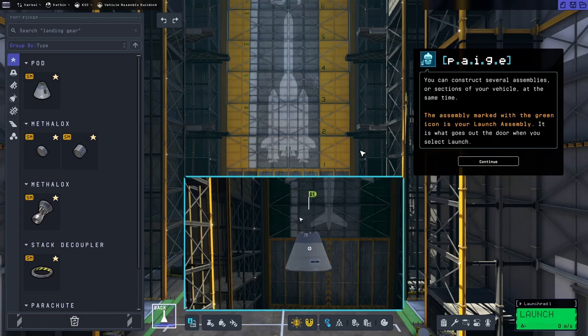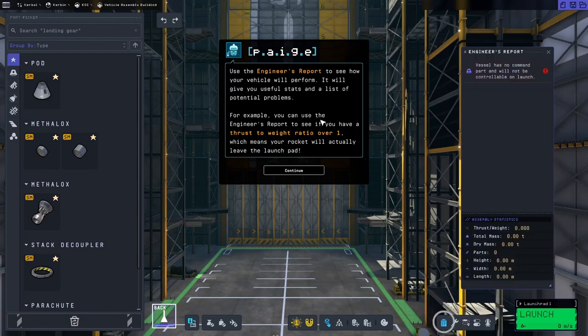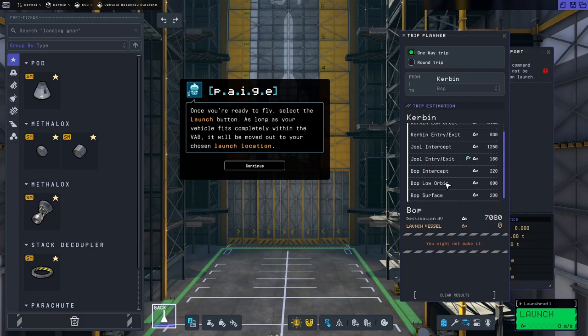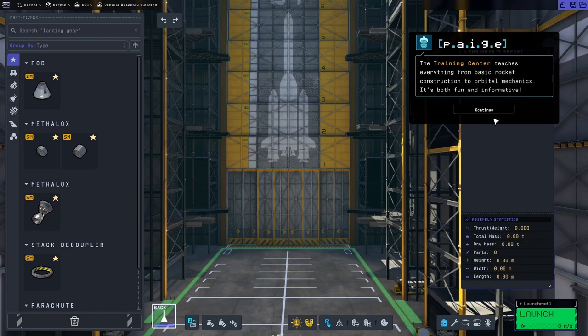Can we remote control things? I don't really want to kill a Kerbal on my first mission. Use the engineer's report to see how your vehicle will perform. Yeah, this is important — thrust to weight ratio, and this must tell us our delta-V as well. Trip planner — you can actually plan all your trips. That is a little bit OP, but I guess people would just Google it anyway, so why not put it in the game? I never calculated delta-V in KSP1 — that's probably why I didn't do so well. I just kind of winged it. Actually doing the maths and knowing the delta-V is quite important.